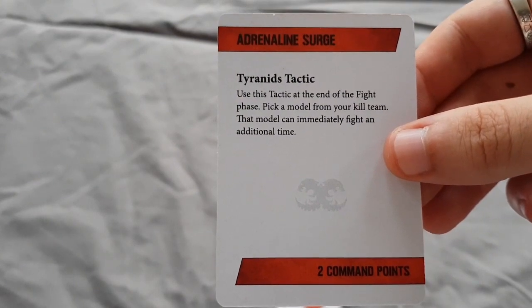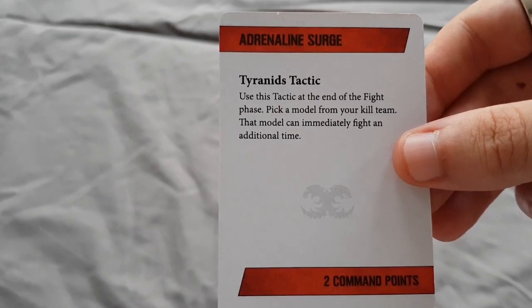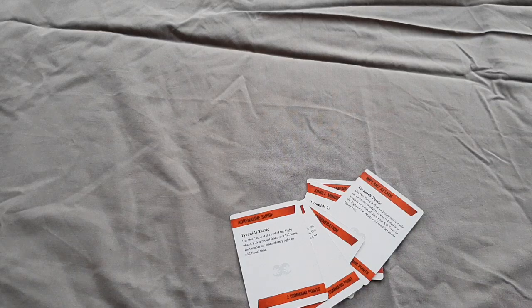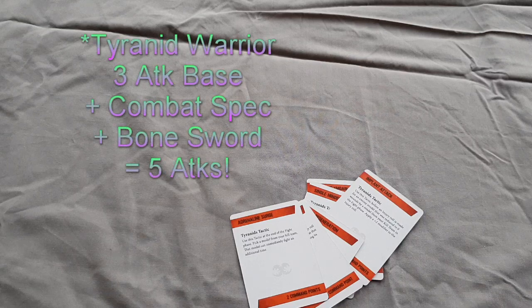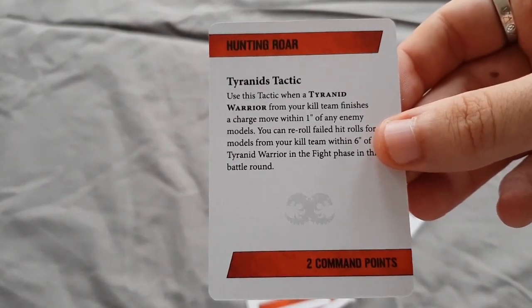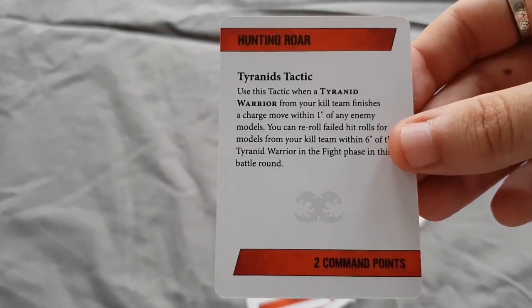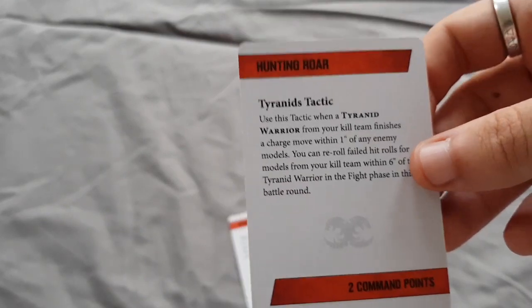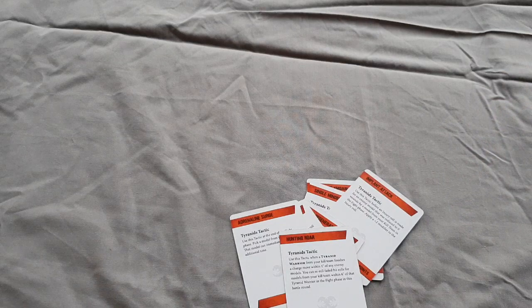Adrenaline Surge: at the end of the fight phase, pick a model from your kill team that model can immediately fight an additional time - another one we have in Space Marines and it's hugely effective. I can only imagine what a melee-centric warrior could do charging in, gaining five attacks as a combat specialist and then doing it all again for ten total - that would be savage. Hunting Roar: when a Tyranid Warrior from your kill team finishes a charge move within one inch of an enemy model, you can re-roll failed hit rolls for models within six inches of that warrior in the fight phase for this battle round. If you've got a big pile-in melee army that would be very useful indeed.